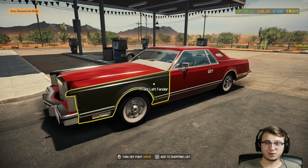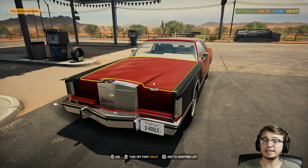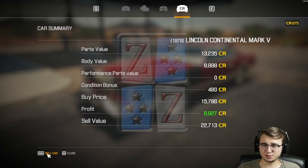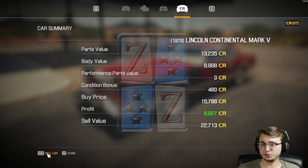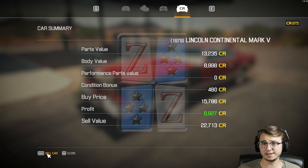I've got the vehicle moved back in front of the garage and I think the time has finally come to say sayonara to our beloved Lincoln Continental Mark V. What a beauty, what a gem. We purchased the vehicle for fifteen thousand seven hundred credits and we're now going to sell it for twenty-two thousand seven hundred credits — with a total profit of around sixty-nine hundred credits, which is honestly pretty solid.